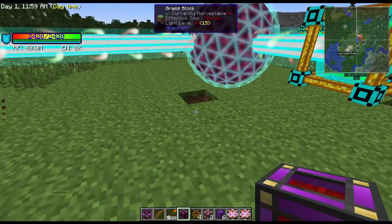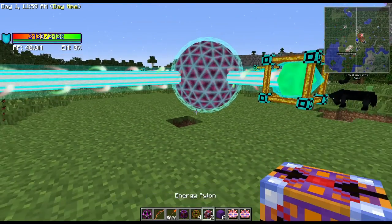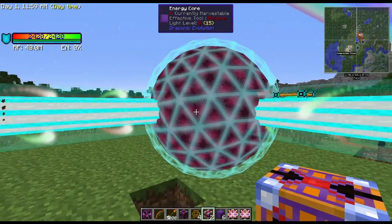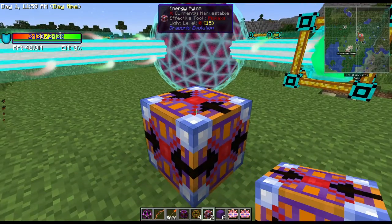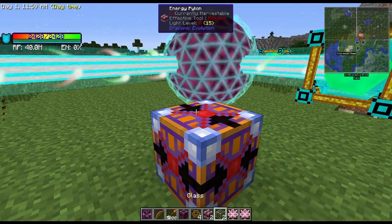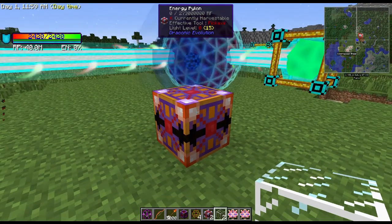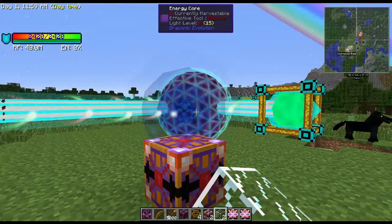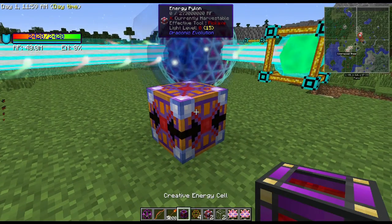We're going to need energy right off the bat. How do we get energy into it and how do we get energy out of it? That's what these pylons are for. Right here is the middle of the ball. If you place your pylon below the middle block, what you need to do is place a piece of glass on top, and you'll see it turns into this pretty blue orb. Right now it's set to output. If I give a right-click on the orb, it's now set to input - you can see the arrows pointing in versus pointing out.